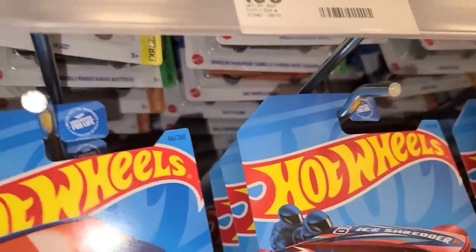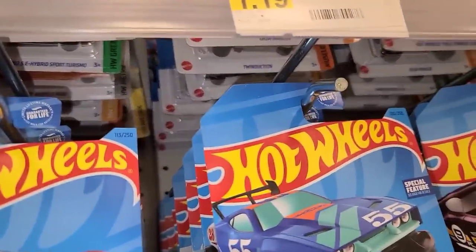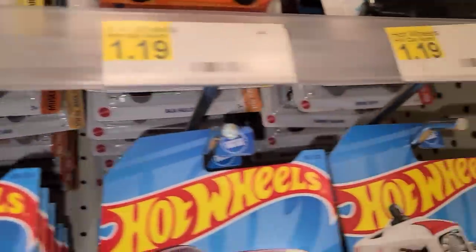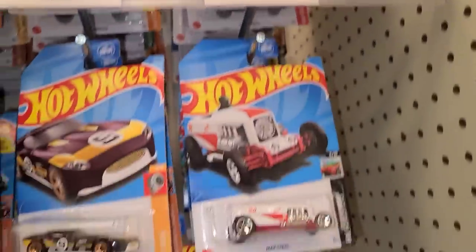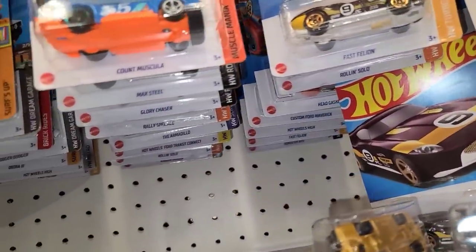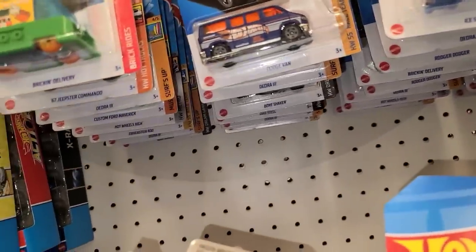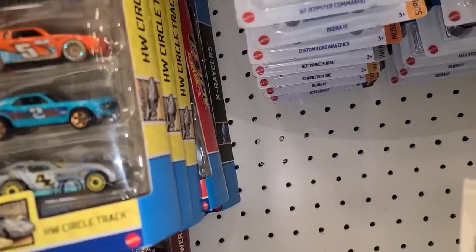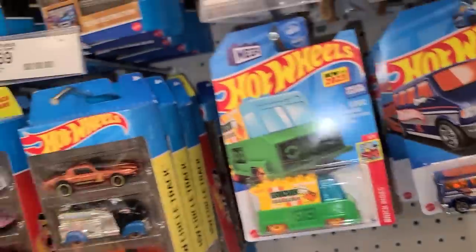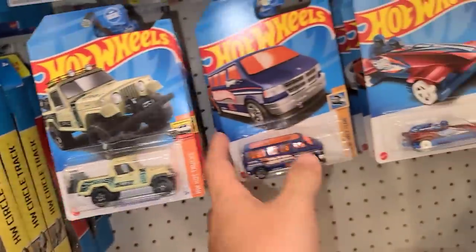Erkenstein Rod. We got to go from underneath. Custom Camaro Rally Special, Hot Wheels High. Got the Dodge Van, the Twin Induction, Chrysler Pacifica, the Max Steel, Drone Duty, the Hot Wheels Ford Connect, Custom Camaro, Erkenstein Rod, Max Steel, Custom Maverick, Hot Wheels High, Armadillo, Glory Chaser, Count Muscula, Max Steel, Rolling Solo, Roger Dodger, Hot Wheels High. I don't think we're gonna find any Treasure Hunts or Super Treasure Hunts in here — I think we are probably the second people over here. There's the Jeepster Commando.